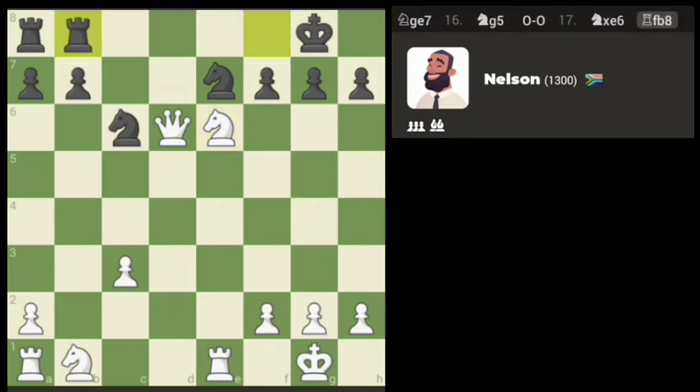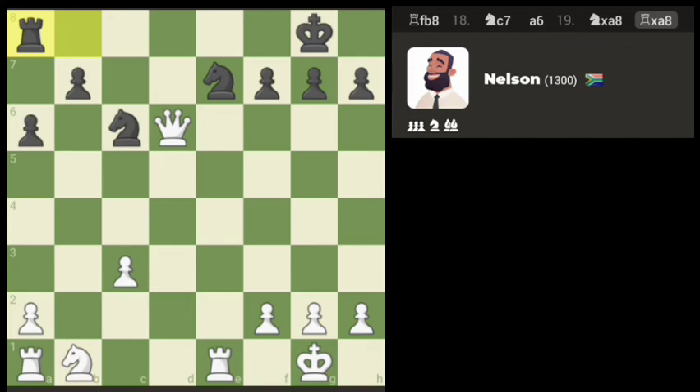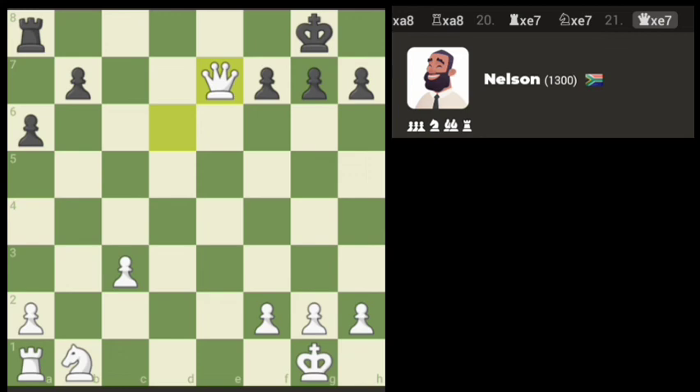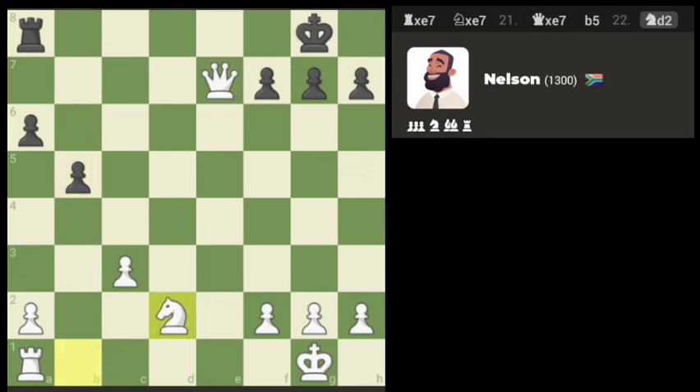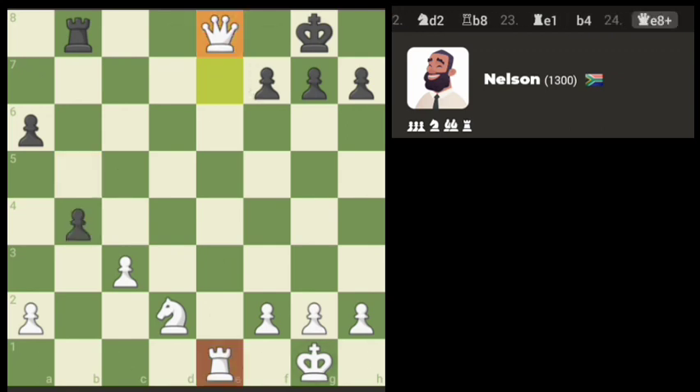I'm not sure what that move was, but we're going to get a free rook I believe. We should still get a rook out of this I think. I think we can safely take there. Just trying to whittle the position down here. I may even give up my queen if it doesn't open the pawn. We'll go that way, take advantage of the back row — and we got it.